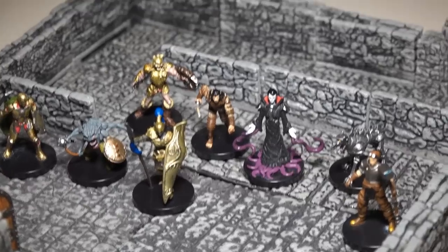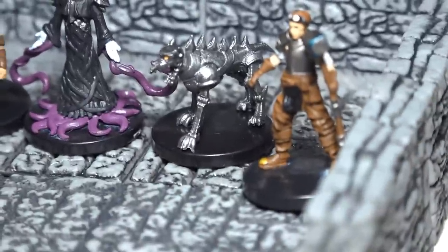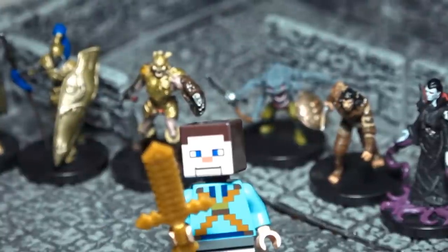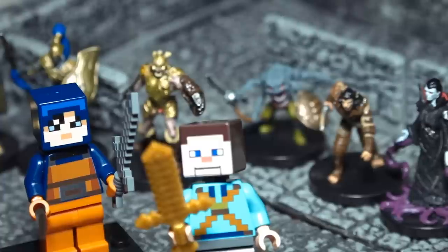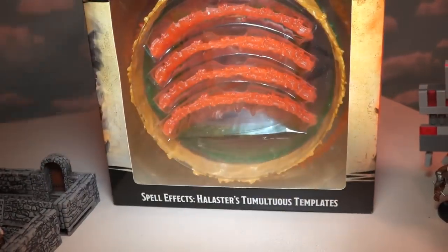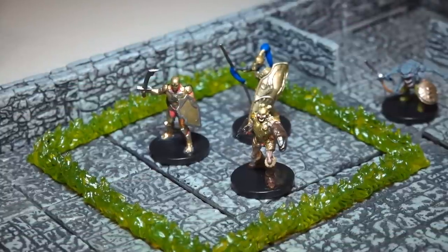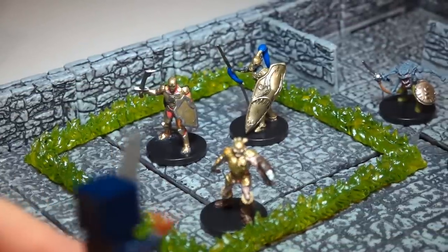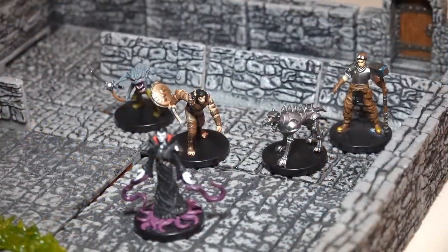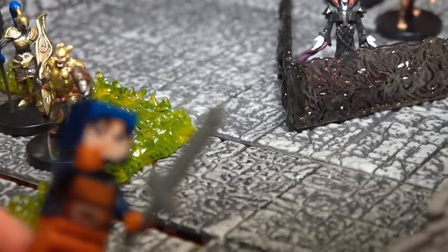We've got some more enemies from the Everon set — look at all these monsters: vampire squid men, robot dogs, and some crazy old-timey-looking Thor person. Looks like we're outnumbered a bazillion to one! Not to worry — we've got this huge pack of spell effects. Time to wall these guys in with fire, and seal the others up inside a fear wall. That should let us pass through safely.